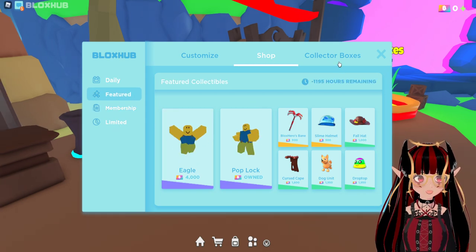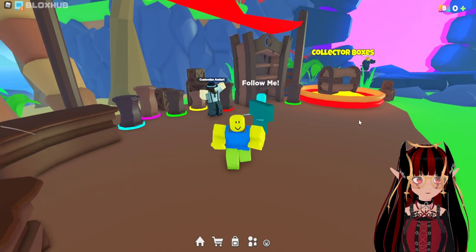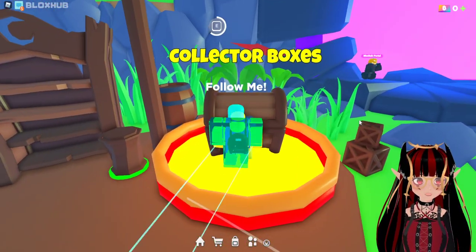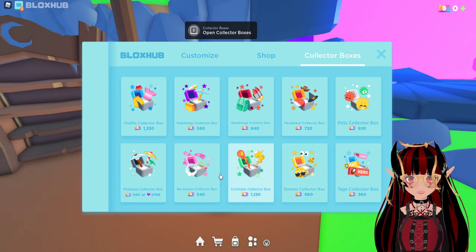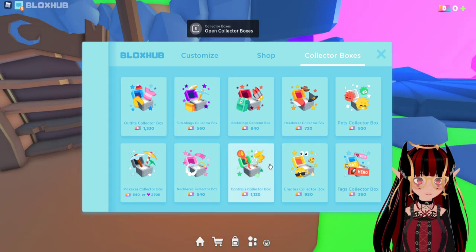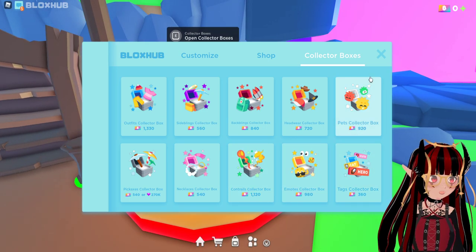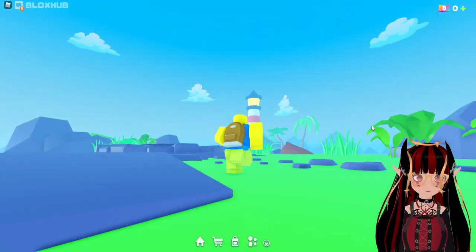You can customize, and you can open collector boxes too, as I'm going to show you now. It's just over here that you can access instantly. If you go over here, you can see that you can get outfits, pickaxes, necklace, contrails, emotes, tags, and pets and such. So that looks pretty advanced, I think. Also, I love the style that it's made — it's like that low poly style, but very fancy.